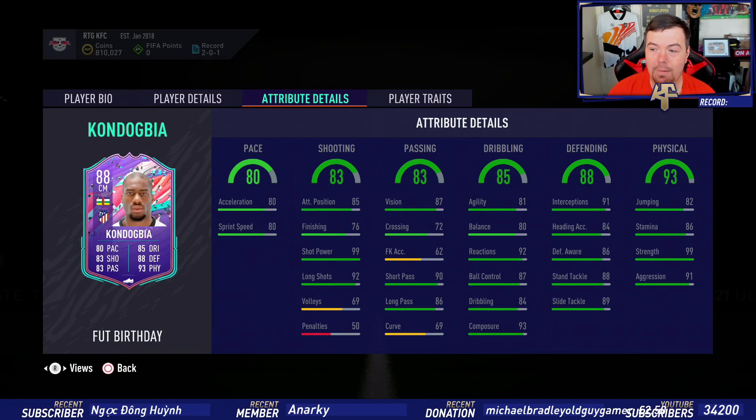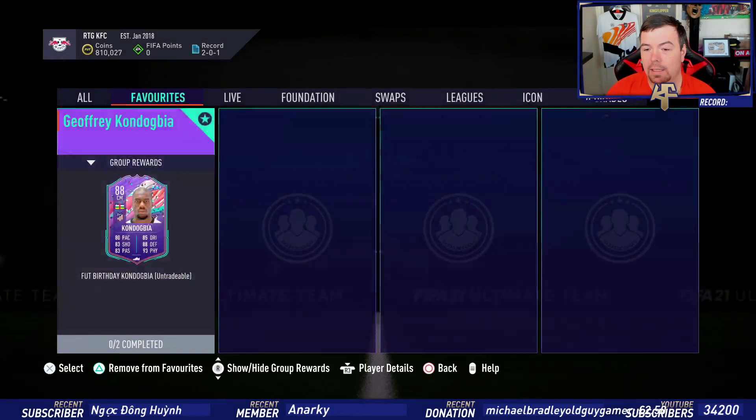Defending: 91 interceptions, 84 heading accuracy, 86 defensive awareness, 88 standing tackle, 89 sliding tackle. Physicality: 82 jumping, 86 stamina — I thought it might have been about 90 — 99 strength and 91 aggression. No real player traits.